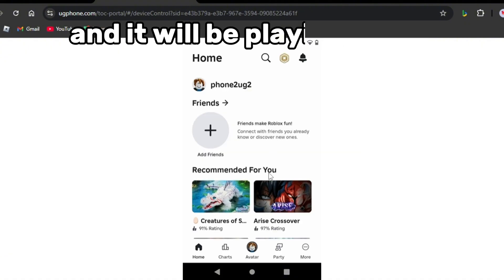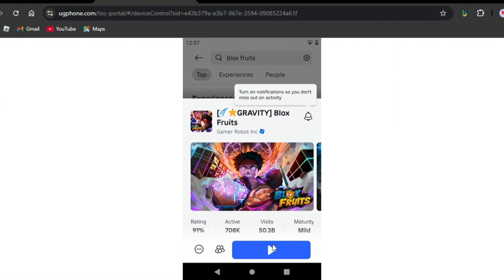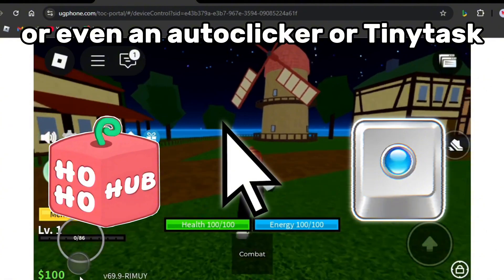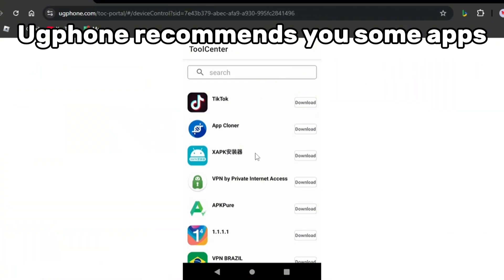Now you can start a game and it will be playing online even if you turn off your PC or phone. All you have to do is open a script like HoHoHub, or even an auto-clicker or TinyTask. In case you don't know what to use, UG Phone recommends you some apps to AFK with.